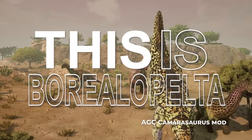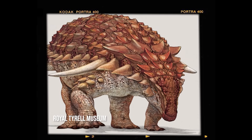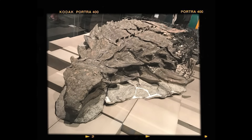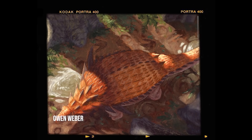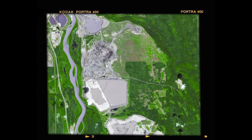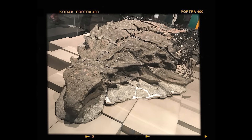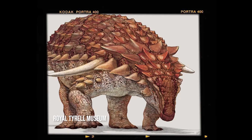This is Borealopelter. A genus of nodosaurid dinosaur from the lower Cretaceous of Alberta, Canada, Borealopelter is one of the best preserved dinosaurs going. Named in 2017, its holotype specimen was uncovered in March of 2011 at the Millennium Mine north of Fort McMurray. Currently on display at the Royal Tyrell Museum, it's absolutely beautiful — sitting at 5.5 meters in length and weighing approximately 1.1 metric tons — probably one of the most remarkable nodosaurid discoveries.